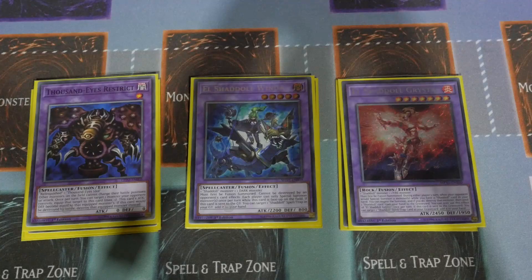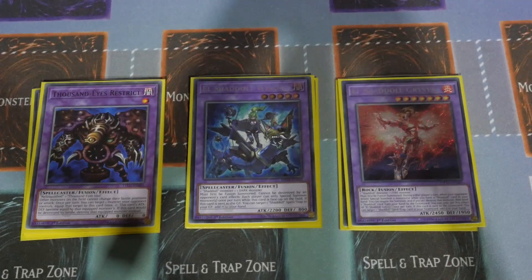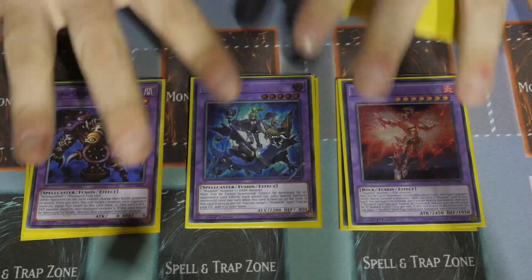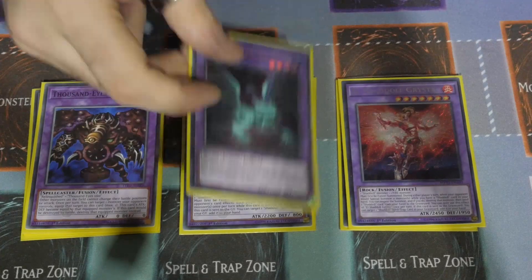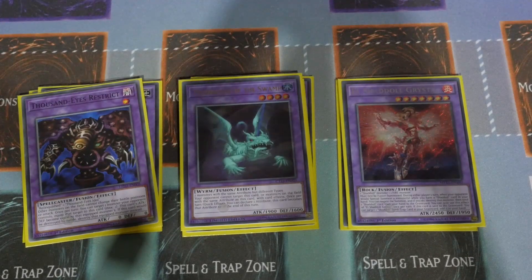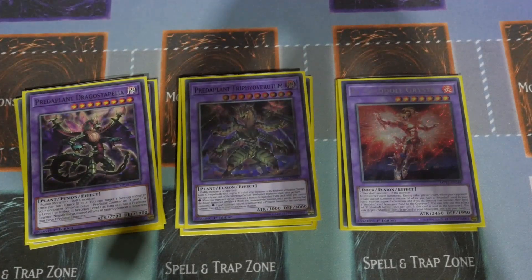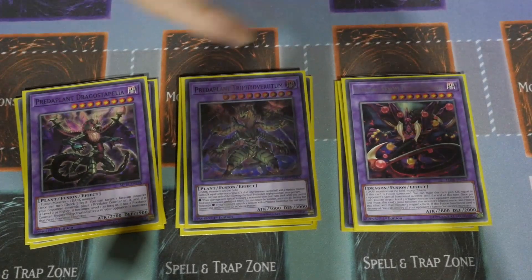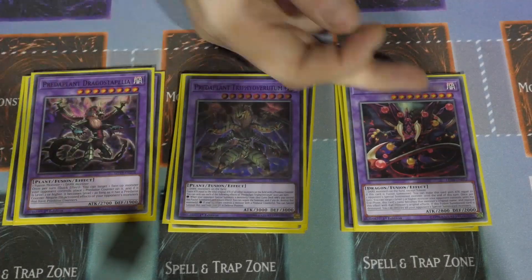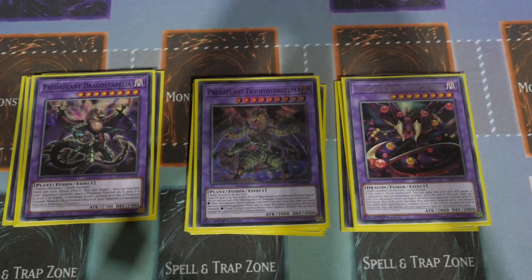For Instant Fusion targets there's one Thousand-Eyes Restrict — you can play more than one if you want. Millennium-Eyes Restrict can also go in here for a first-turn protection play, though that's more of a Side Deck consideration since this is all about going second. For more Instant Fusion targets you've got Swamp King — sorry, Mud Dragon — Dracoswamp, Tapelio, Predator Typhon, the triple-headed Predator Plant, and Starving Venom. You've got the Triff Fusion, the double, and the double — for when they try to play two Darks on board.